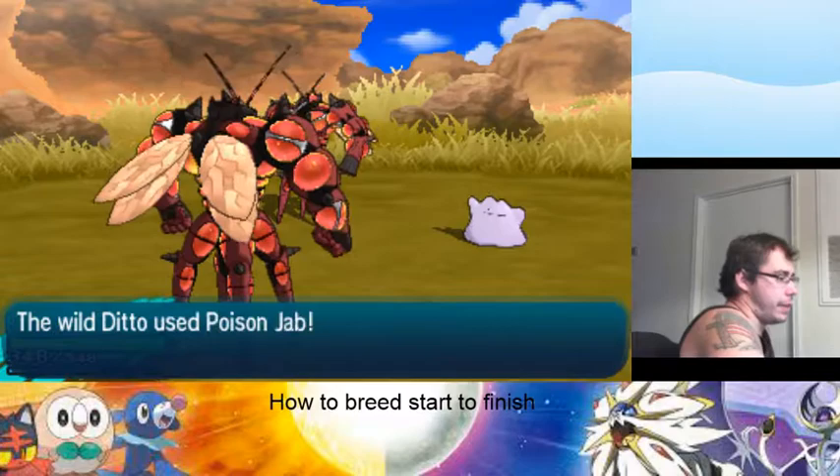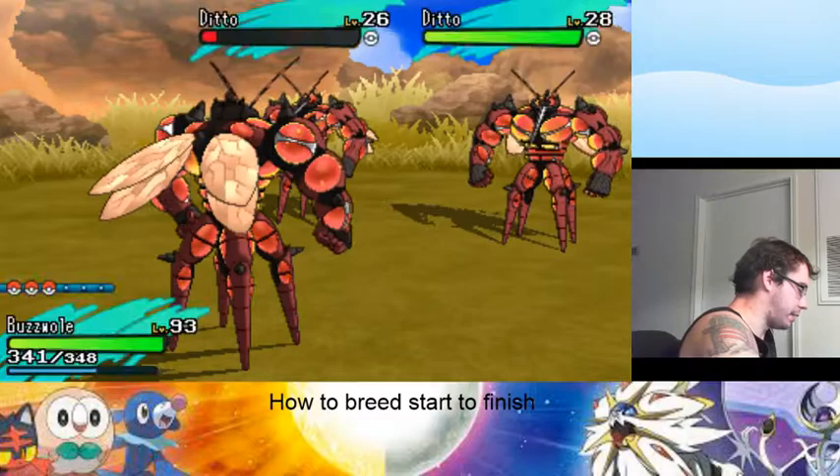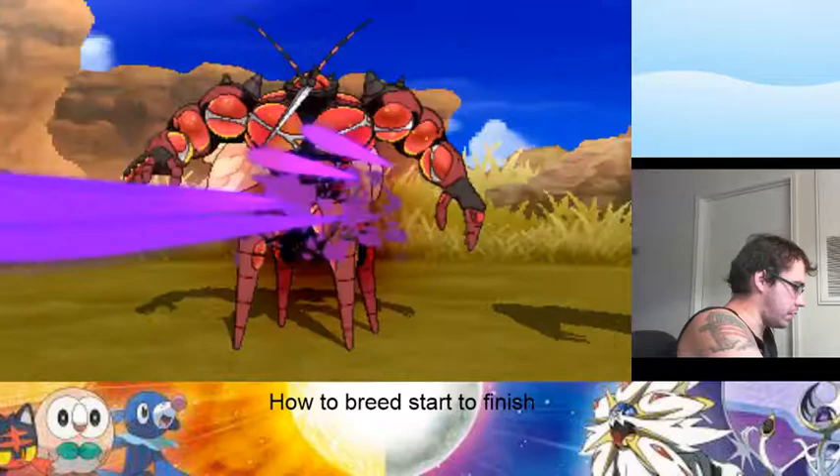You can also get Hidden Ability Dittos. After a chain of 10, you get about a 5% chance. Once you hit 30, you get a 15% chance. I've seen the Hidden Ability ones used every so often — they're decent.